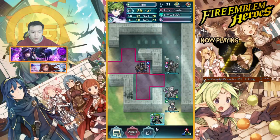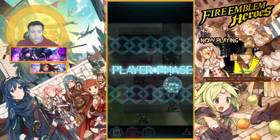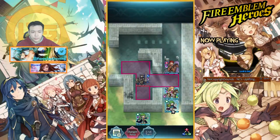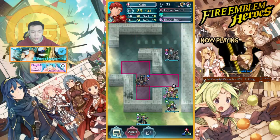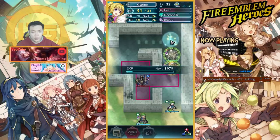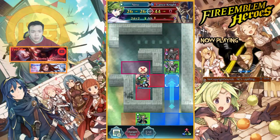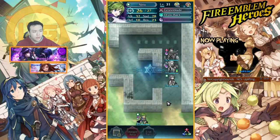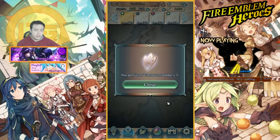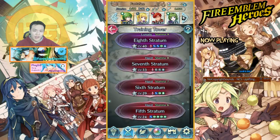I'll pull back and stand here. Let's see if I can one-shot him — yes I can. I'll move him up, heal Kane for that bonus XP, and then one-shot the enemy to level Nino. That's basically the thought process for selecting and executing a stage.